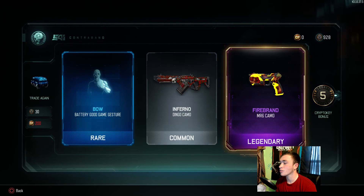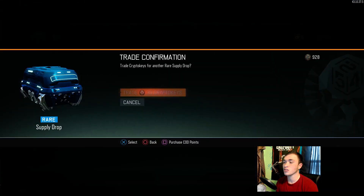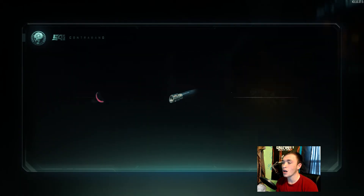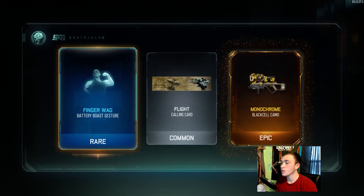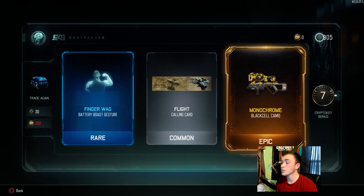We got the MR6 Firebrand camo. I use the MR6 a lot — I actually like the pistol and I'm trying to get it gold right now — so this camo will come in handy, just a little eye candy.